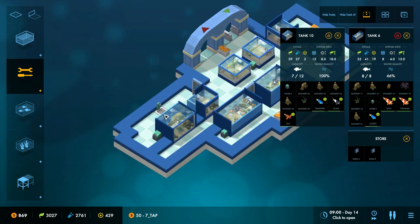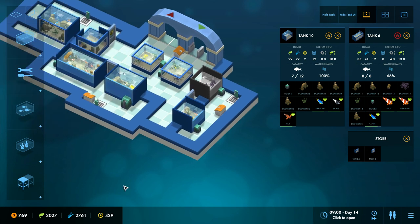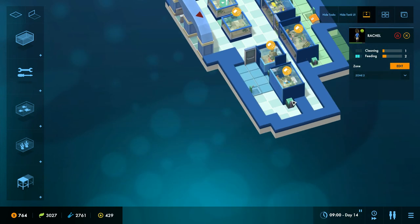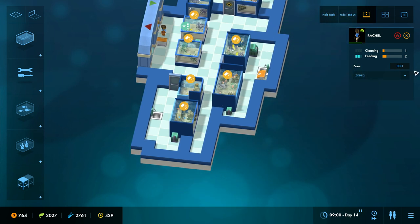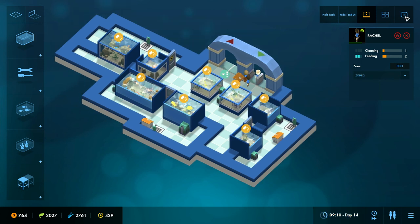I think that'll do for now — let's see how it goes. I think we want to add another tap here and possibly another one out the back. The filters are accessed from all sides when cleaning, so I can put a tap there. Let me pause and edit zone two — we'll drag the zone out to cover this new tap area. At the moment it needs a particular tile of a tank to be in the zone, but eventually I'll make it so even a single tile counts. Let's go and see how well our prioritization works.